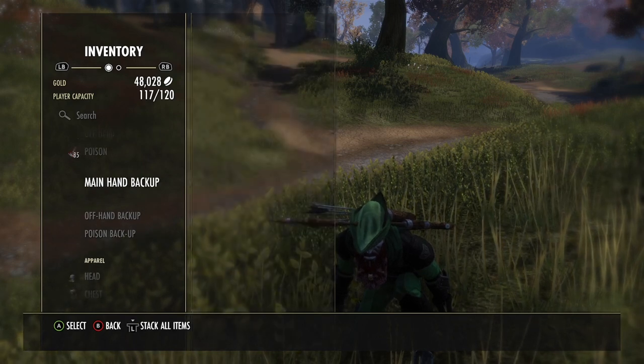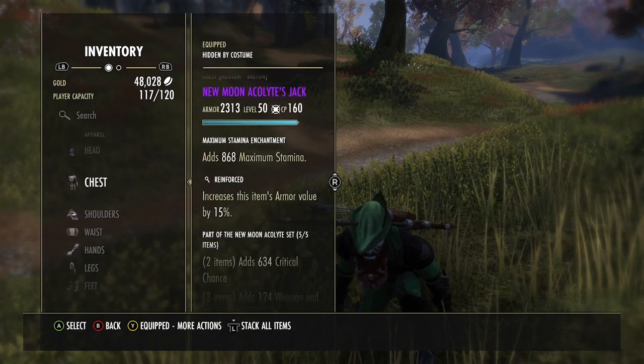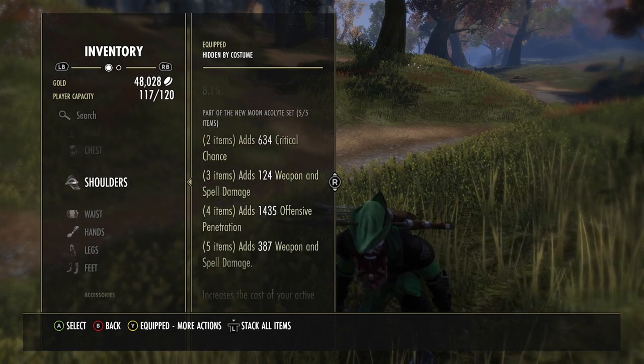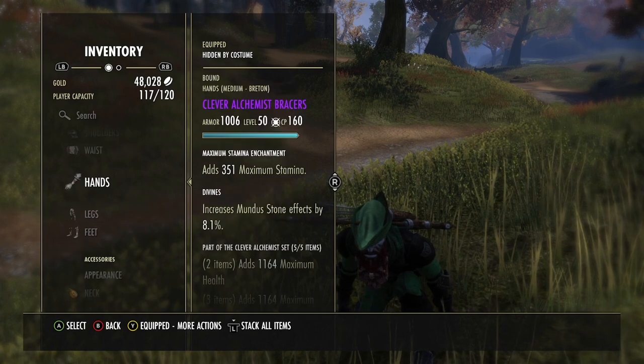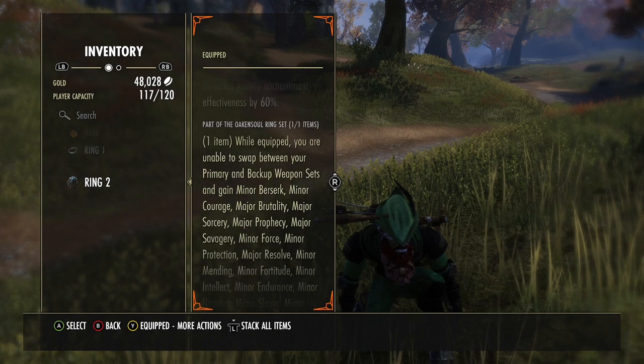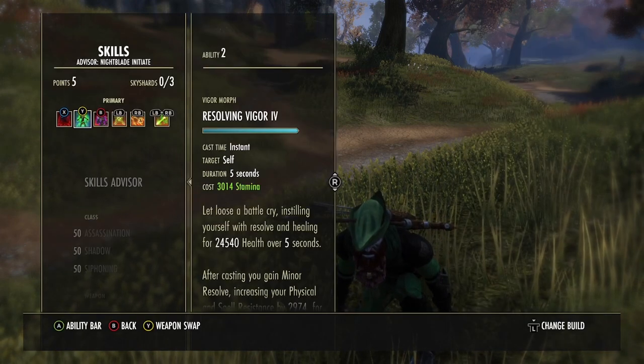I'm running Clever Alchemist with poison pots and New Moon. Everything I try to do is mundus stone effect to increase penetration — I believe I'm running the Lover mundus. The sets are New Moon, Clever Alchemist, and Oak and Soul. That's the build, baby.